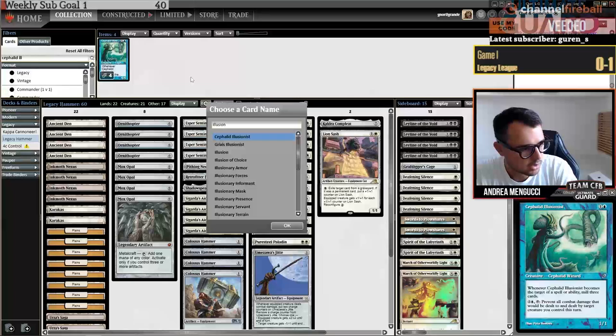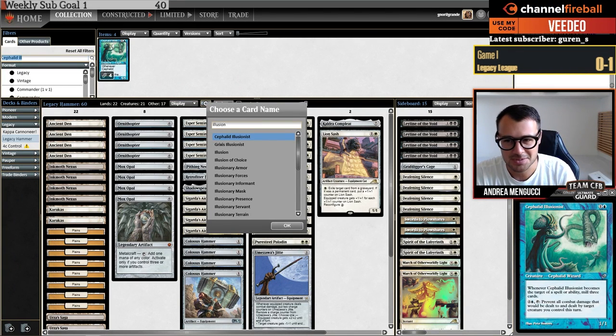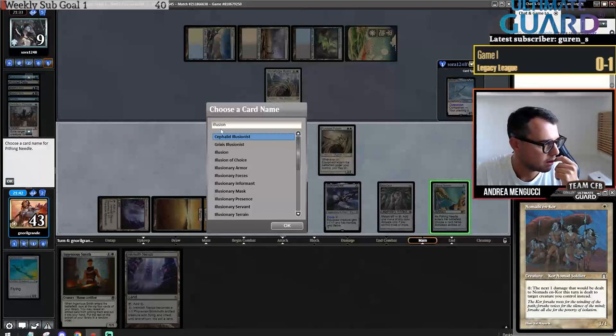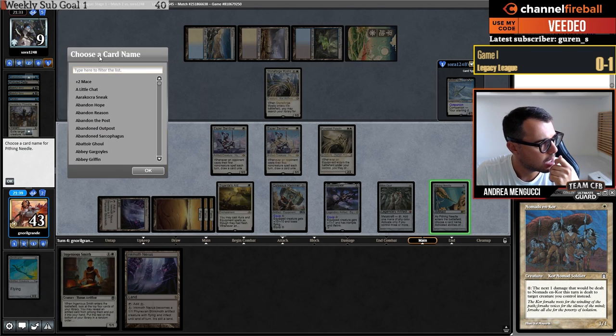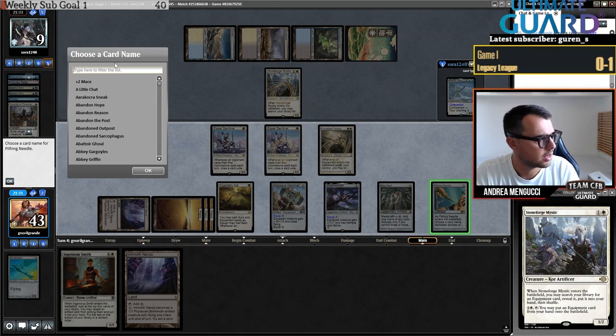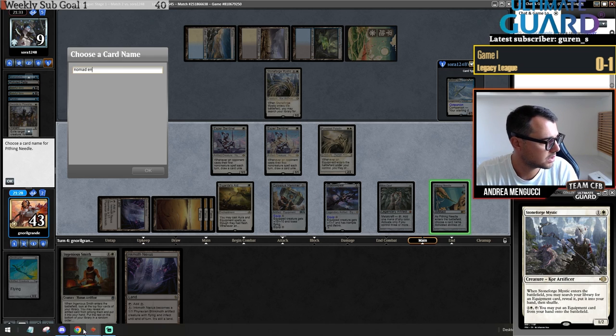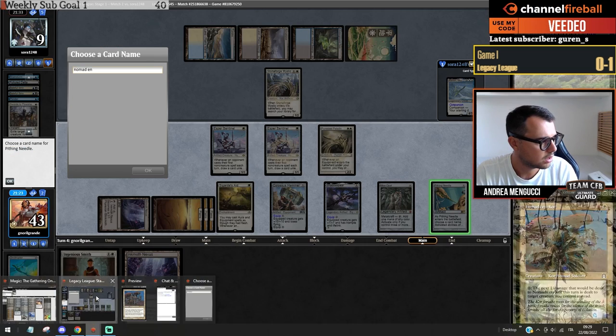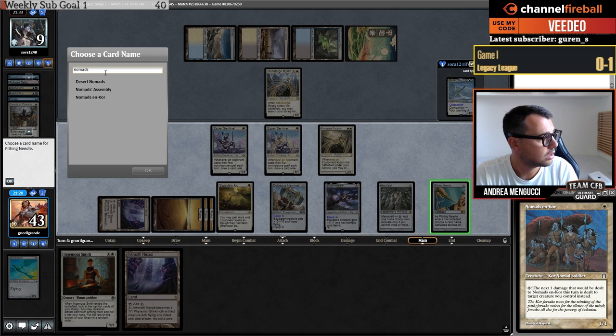I'll play Mox Opal and then a Pithing Needle — let me name the right card. The Cephalid doesn't have an activated ability so I should name Shuko — but if they already have it in hand I should name Nomads. I'm going to name Nomads and Core — Nomads en-Kor. I keep my Sentinels because this way my opponent has to pay one and two instead of zero and zero.